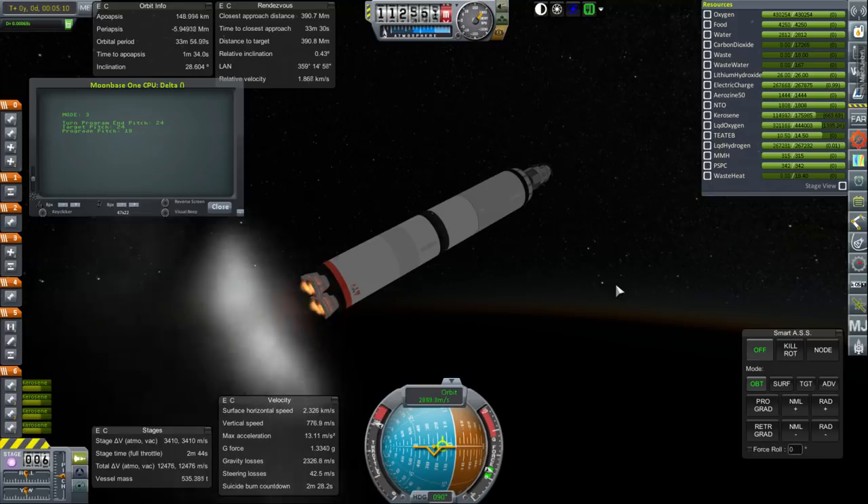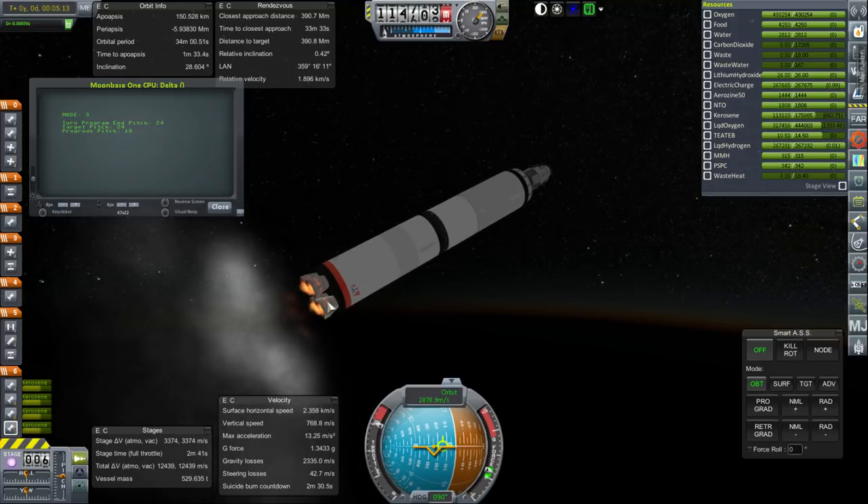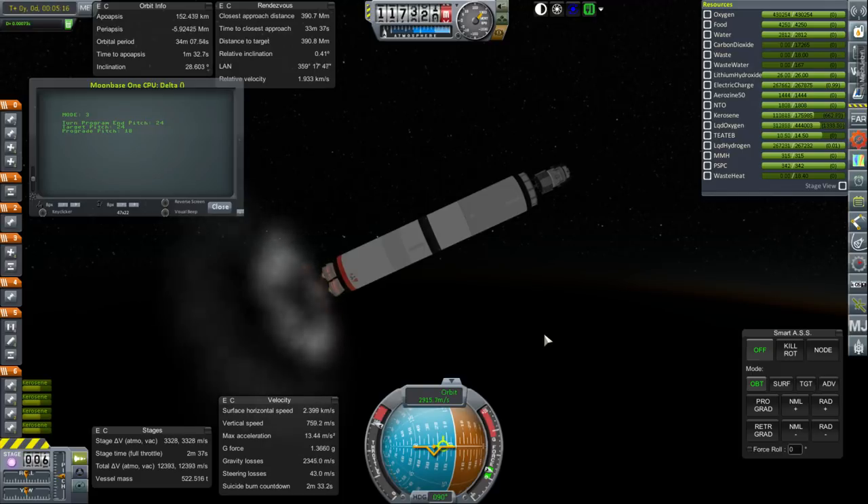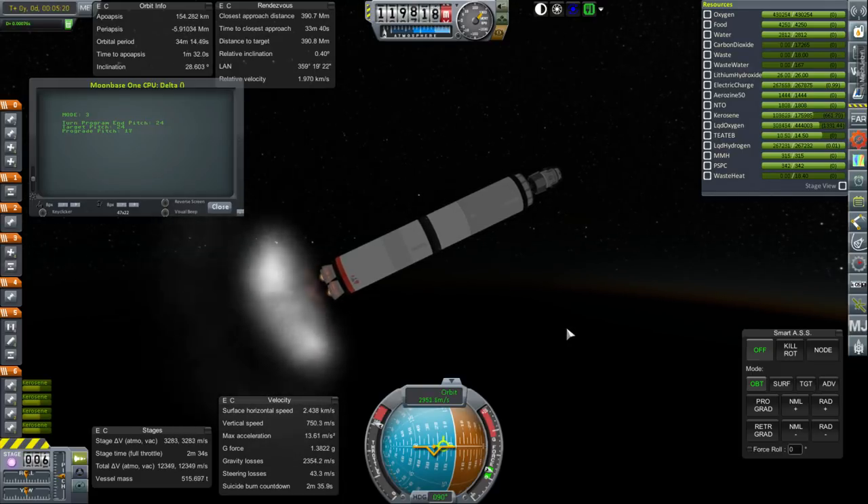There's also less lag if you're only using one engine instead of four, and all four of these NK-43s combined still don't add up to the thrust of a single F1. So we will have smoother launches, which is nice. We have not unlocked the RD-170, which would also be able to replace four of these.